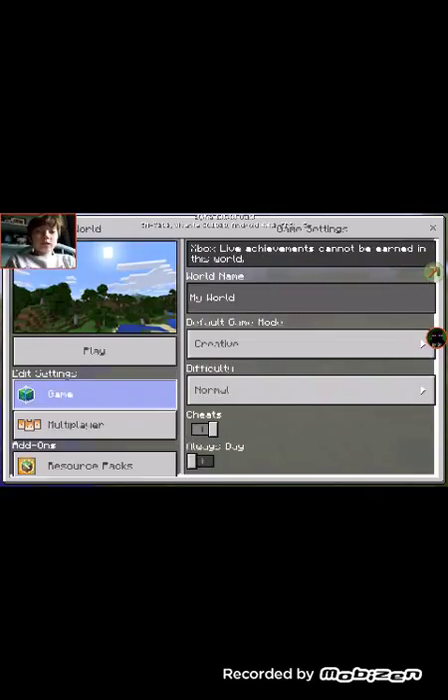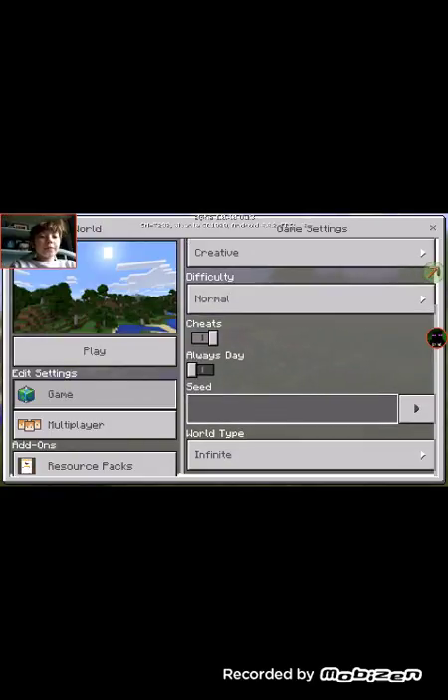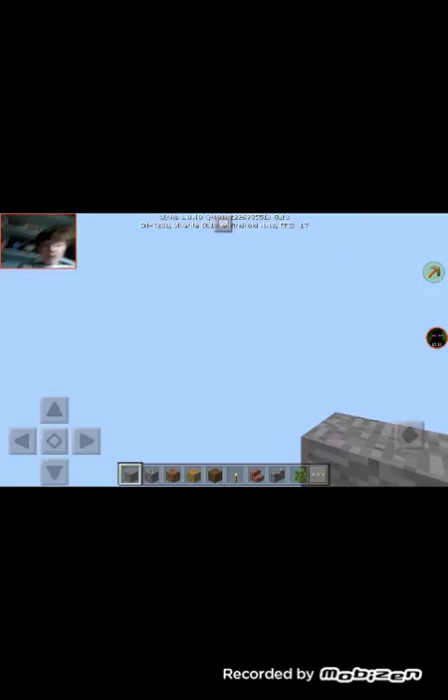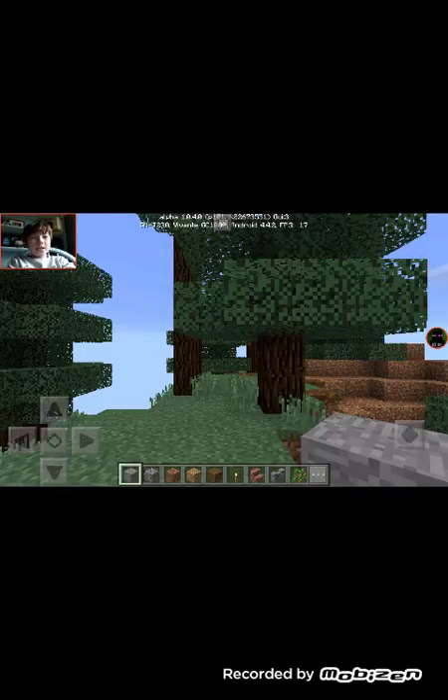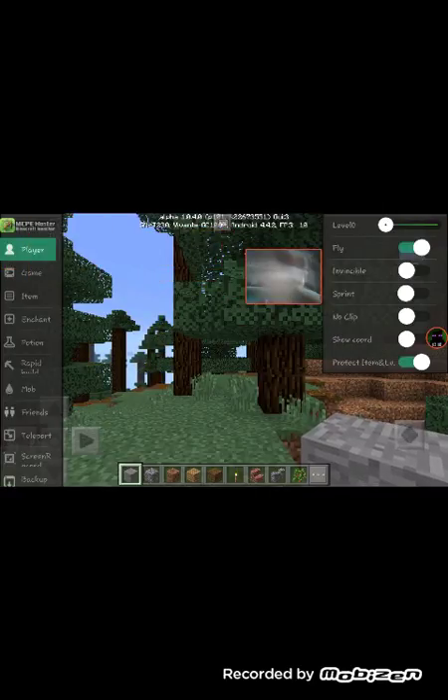And also, this isn't just how to hack — this is way more than how to hack, guys. If you want an infinite or flat world, it is your choice. Just go into the world, and then your terrain will start building. Once it's in the world, you want to click the floating air bubble, and as you can see, all this will come up.